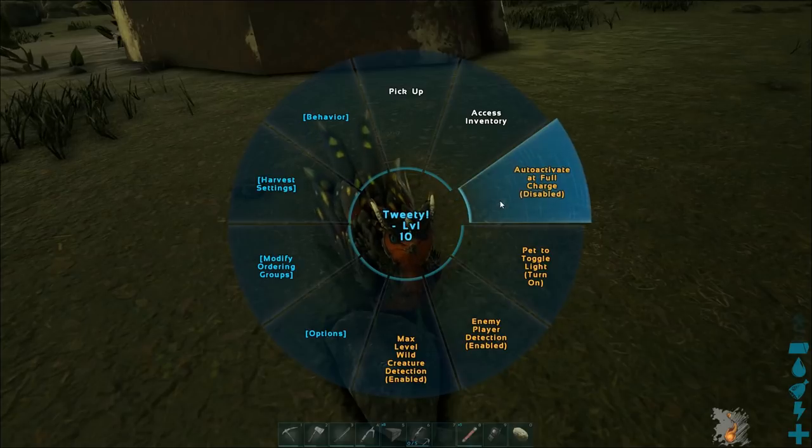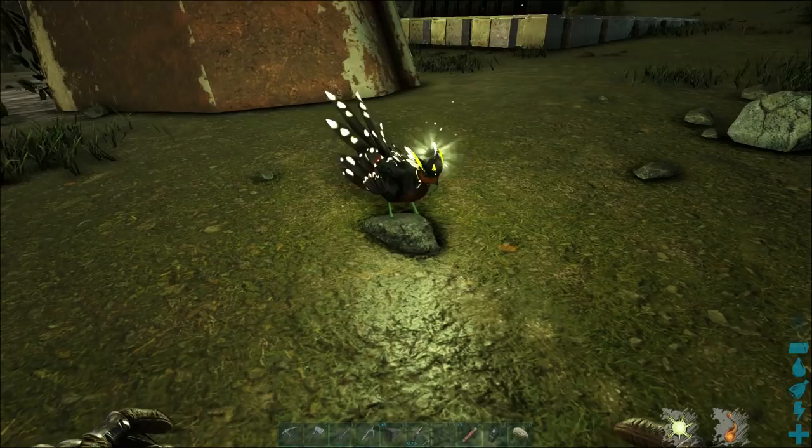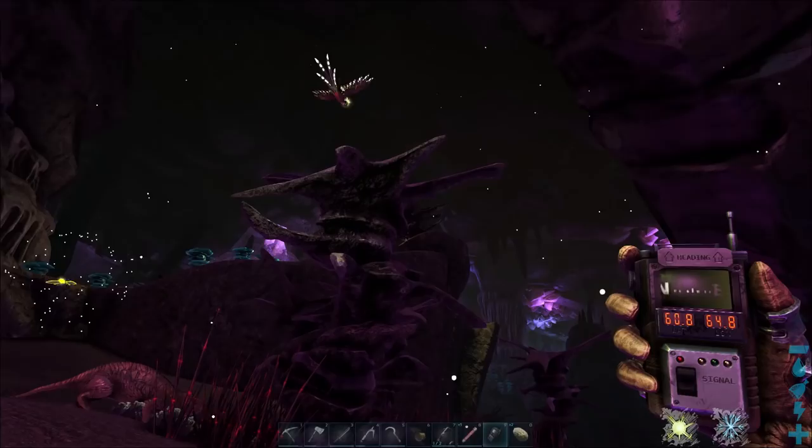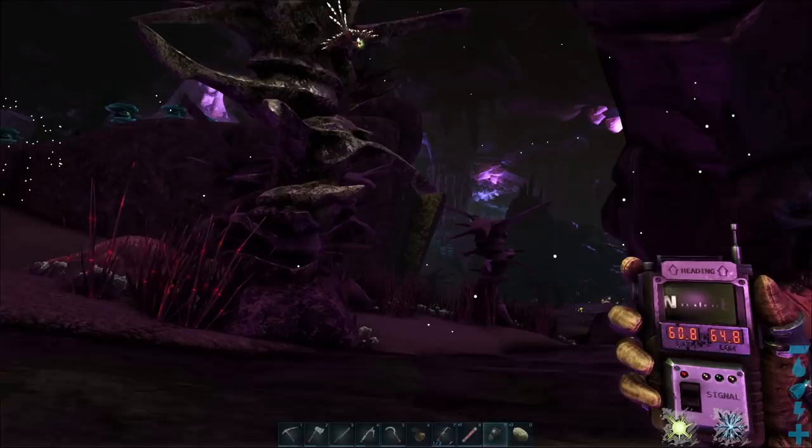Hi everyone, this is Phil from ItGaming and today I'm going to show you my guide to the Featherlight in Arc Aberration. The Featherlight is one of the more challenging light-producing creatures to acquire in Arc Aberration, due to the fact that they typically spawn in areas of high radiation.